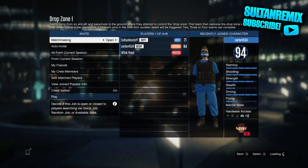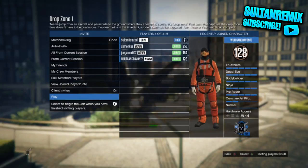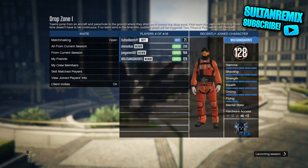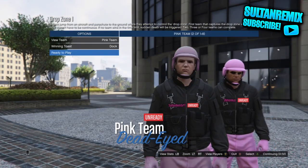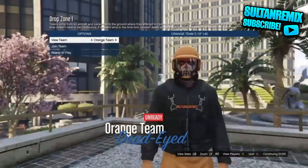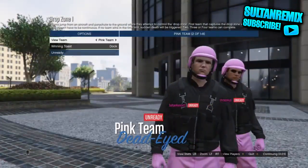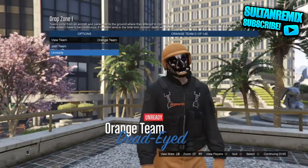A few people have joined, so just invite a few of your friends. What you want to do is you just want to go and switch teams - there's orange, green, pink, and purple. Make sure you're obviously ready up. Get your friends to go to whichever joggers they want to get and obviously it's going to be equal teams.